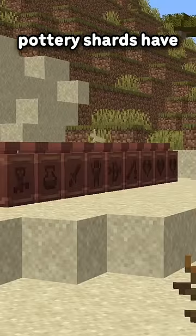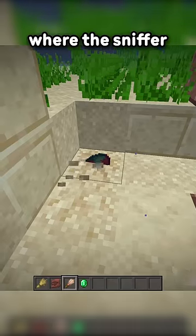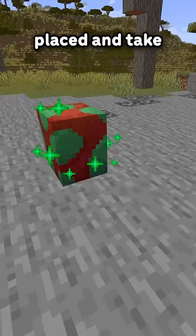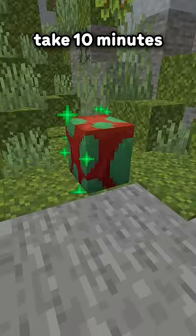Speaking of, new pottery shards have been added. Sus gravel and sus sand can also be found in ocean ruins, which is also where the sniffer egg is found. Sniffer eggs can be placed and take 20 minutes to hatch, unless placed on moss, in which case they take 10 minutes to hatch.